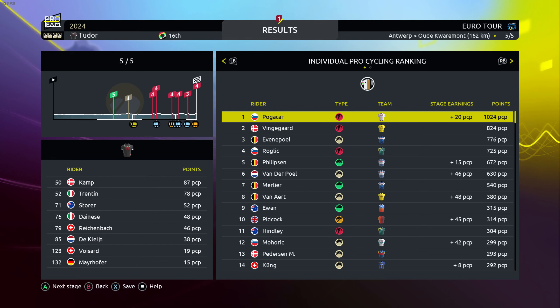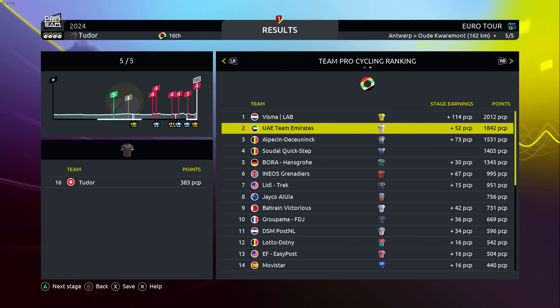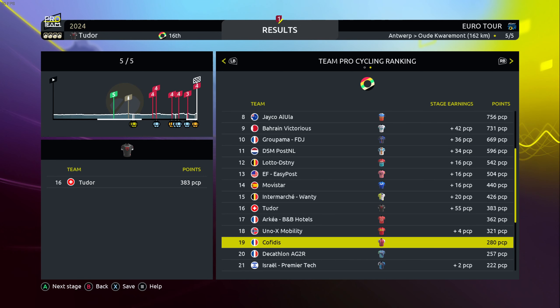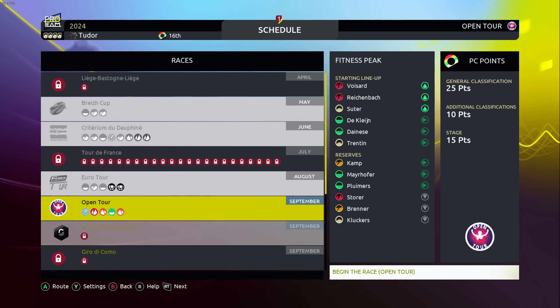In the individual pro cycling ranking, Kamp is 50th with 50 points and Trentin is 52nd. In the team ranking we move up to 16th place. Kofidis are 19th with 280 points, so top 18 seems secured for now. That's going to be the end of this episode — hope you enjoyed the Euro Tour with Tudor Pro Cycling.